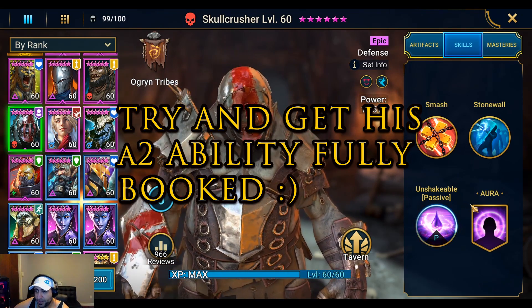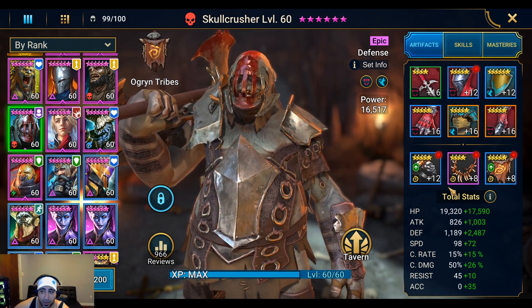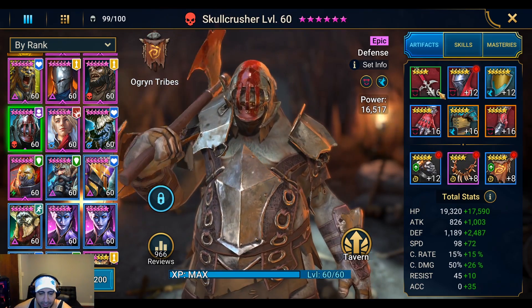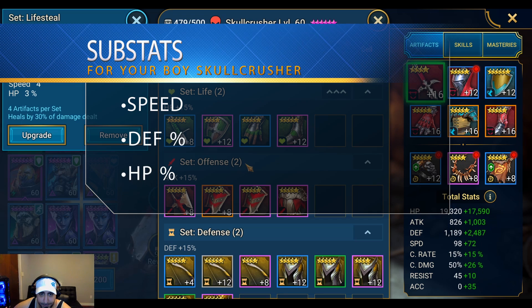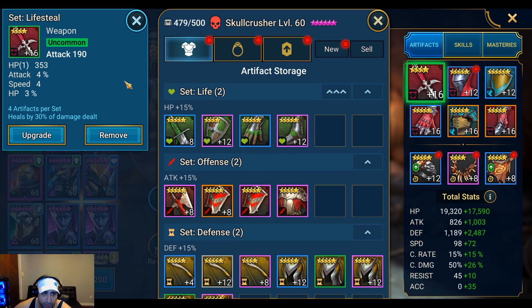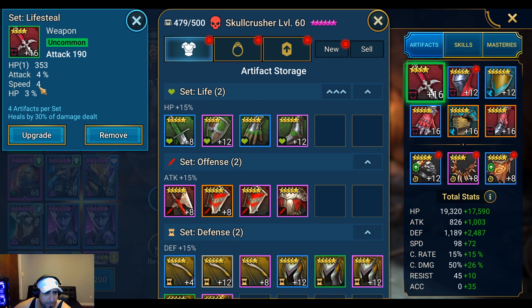Overall he has a very strong kit — Stonewall and Unshakable are excellent abilities. I'm running a lifesteal and speed build, primarily for clan boss, so he can recover his own health. Since he's defense-based we need him very durable. The key substats to look for are: speed first, then defense percentage, then HP percentage. He doesn't need resistance because of his Unshakable passive.